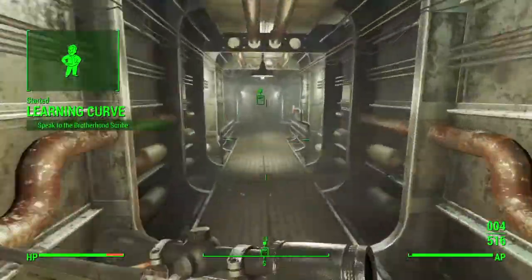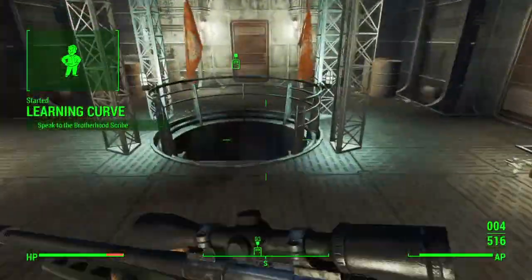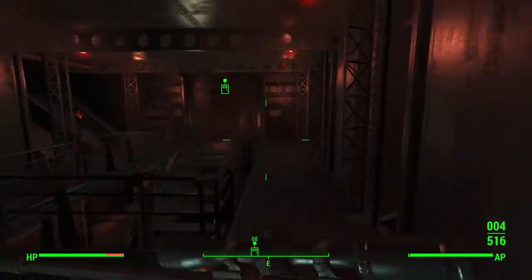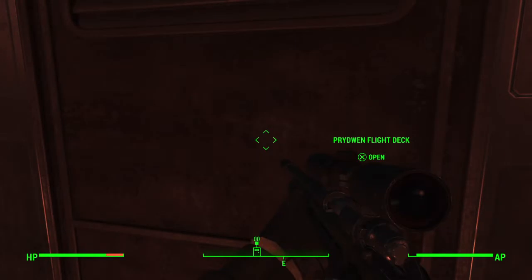This is an XP glitch in Fallout 4. What you do is get the mission from Quinlan, then run out here. I will repeat this process again so you can see it — turn around and run to here.